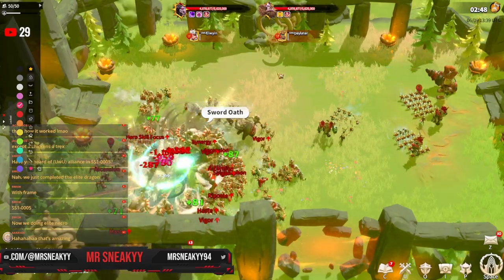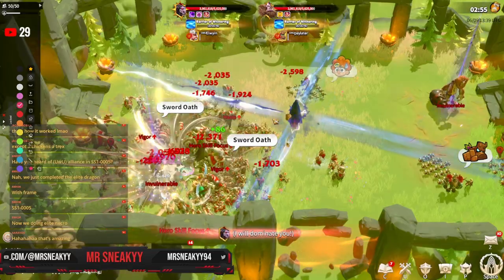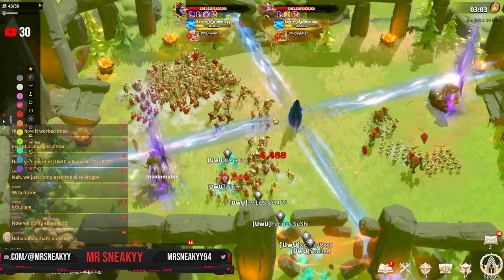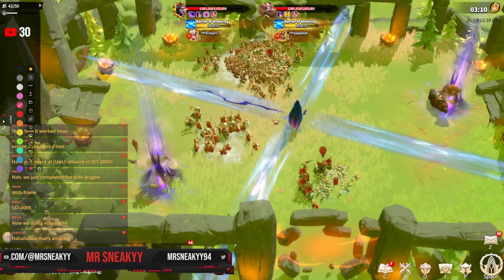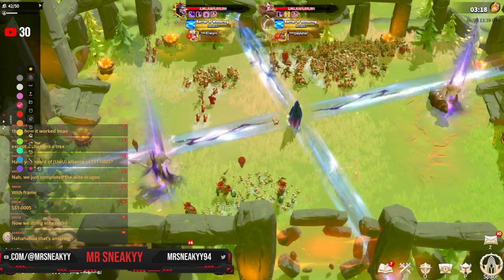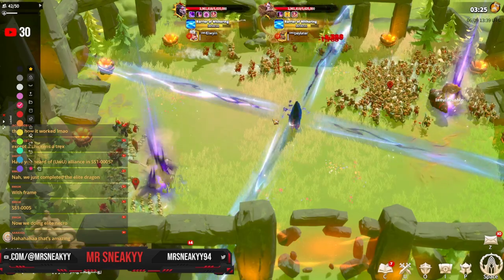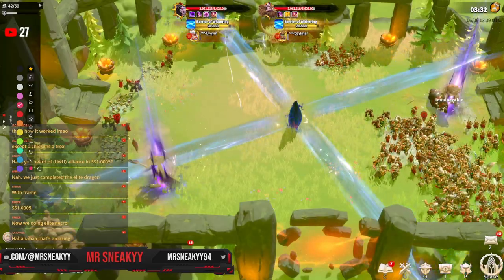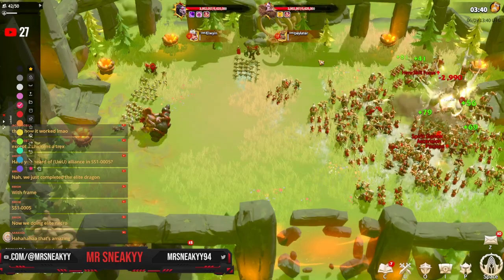The longer the raid goes the slower the DPS goes, because there's another massive AOE slam by the necro giant and even though cavalry units are generally tankier, you are still taking damage meaning you're not hitting at 100% DPS all the way through. You'll see them during certain times grabbing healing stones, which allows them to get back to max health and try to keep going. We're at three minutes on the timer and they're still on 3.96 million health — so cavalry is not the way to go in this raid, at least not currently.